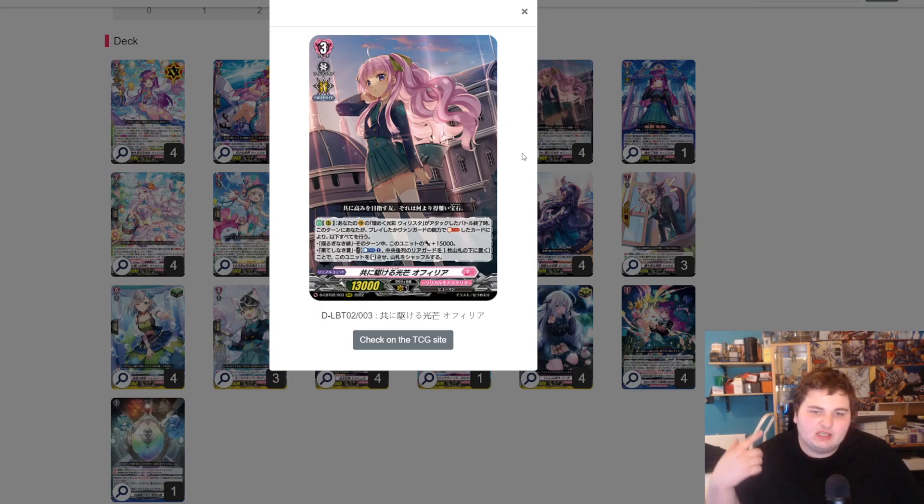The grade zero is just nice to have for the ride line. Then we have Ophelia, which is an amazing unit — at the end of the vanguard battle, she gains plus 15k if you played one gem, and then counter blast one puts the center back-row unit on the bottom of the deck. She's an attack extender. With two gems she doesn't quite work since you only have one center back-row rearguard, but her 15k boost still makes her a big beat stick, and this deck can actually perform five attacks in a turn.